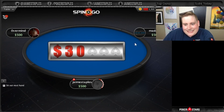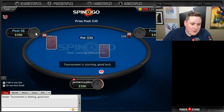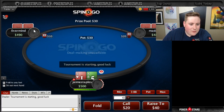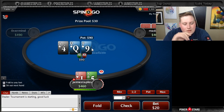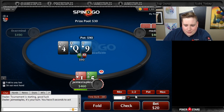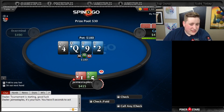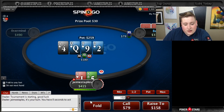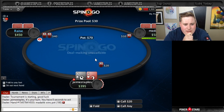Just running so good today. Mata Ace King from Romania. Good luck, Mata — I hope you get second. Overmind from Russia, I hope you also get second. So we raise, get a call. Queen-9-4. Our hand is bad, I'm going to try and bluff. It's close as to whether we want to bluff here or not — sometimes we just want to give up. Our hand is pretty bad. Alright, you take this one. Not the best start to our spin career today.